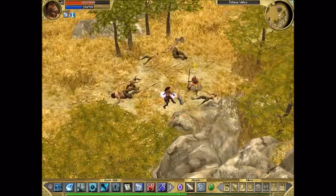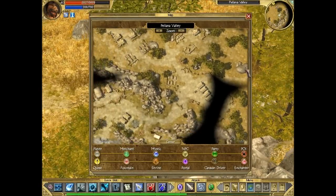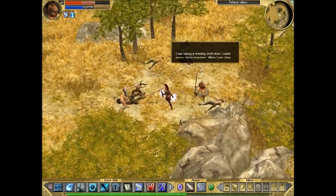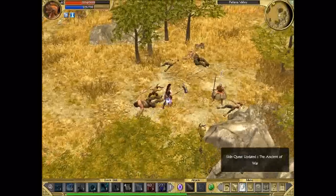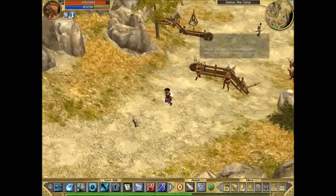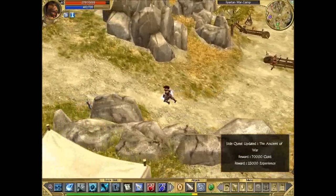This is the Hippias guy for the side quest. He's all the way on the far right, on the far east of the map. I've already been showing that in the normal playthrough, so if you want a more in-depth walkthrough of the side quest, best to check that. This is mostly just for fun.